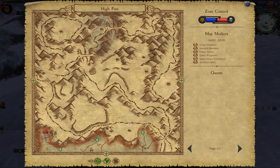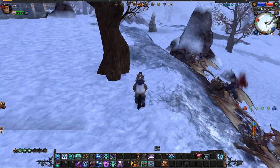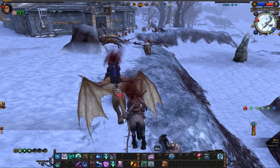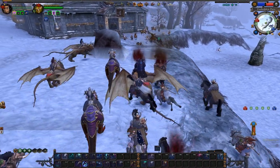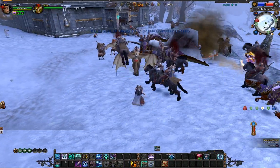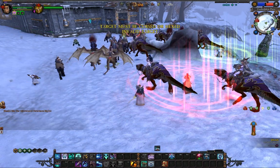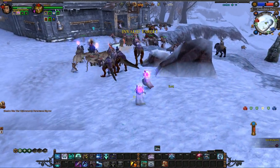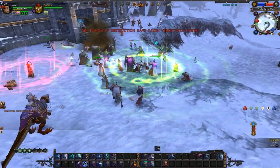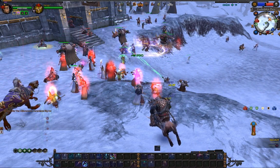The basic idea is that battlefield objectives will generate resources. These resources are actually physically carried from the objective back to the war camp, as we'll see a little bit later. As each side collects resources, it builds up the keep. The keep has five ranks, and you get different things at each rank.